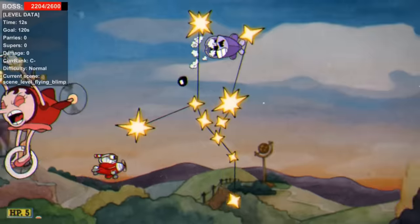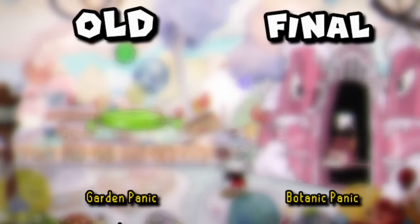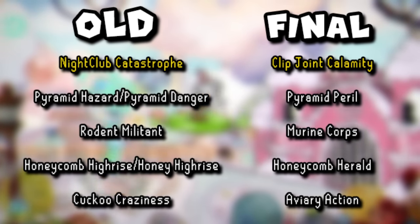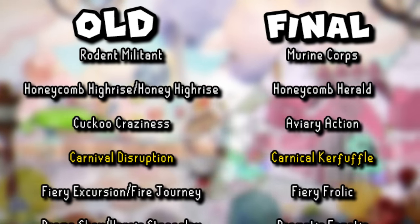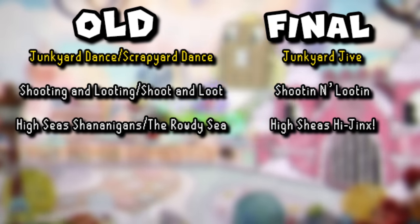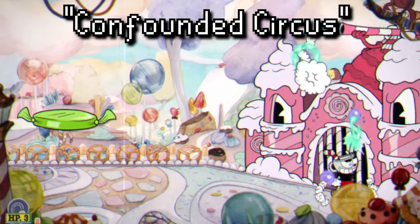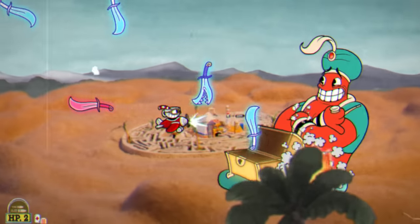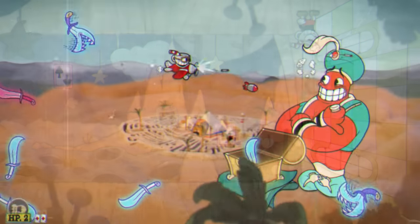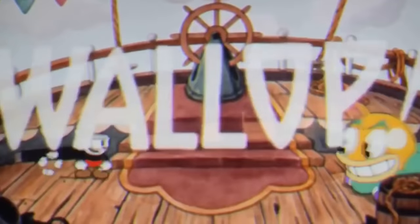Found in the game's localization files are references to several early names of various boss levels: Botanic Panic used to be Garden Panic, Clip Joint Calamity was Nightclub Catastrophe, Carnival Kerfuffle was Carnival Disruption or Carnival Chaos, Junkyard Jive was Junkyard Dance or Scrapyard Dance, and so forth. There's also one more unused level name: Confounded Circus, which appears to be an early name for either the Funhouse Frazzle or Fun Fair Fever running-on stages of Inkwell Isle 2. Interestingly, though unconfirmed, Confounded Circus also appears near references to scrapped airship stages, suggesting some possible relation.